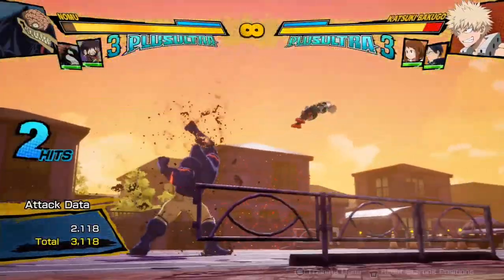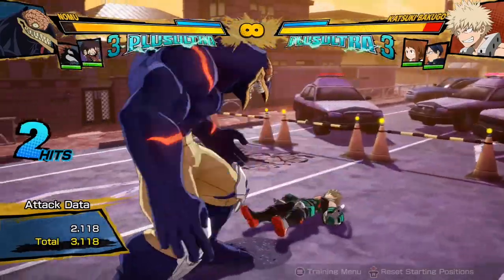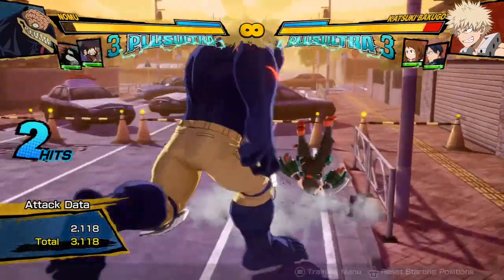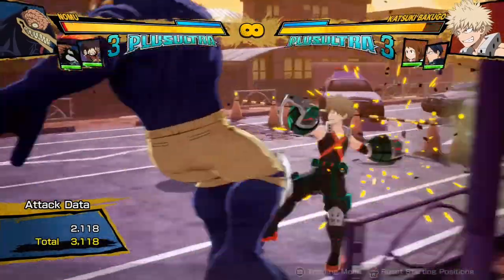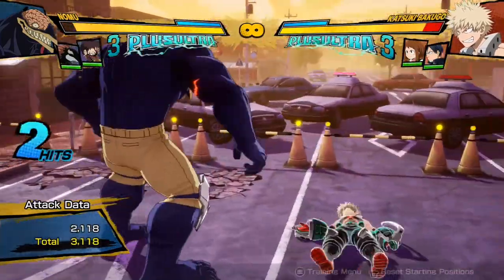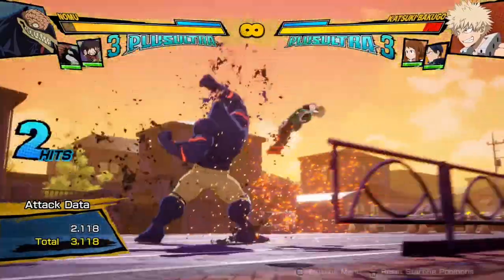I'll show it with Bakugo — I'll make him not recover. Bakugo is going to be doing his target combo as he wakes up. And as you can see, while he's white and was standing up, because of that white glow, I cannot hit him while he's glowing like that. A lot of people don't realize that a normal wake-up is actually a really strong mechanic in this game, because it makes it really hard to attack your opponent as they wake up.